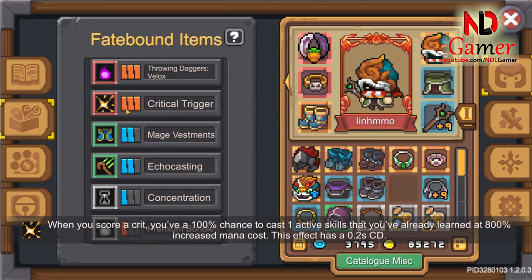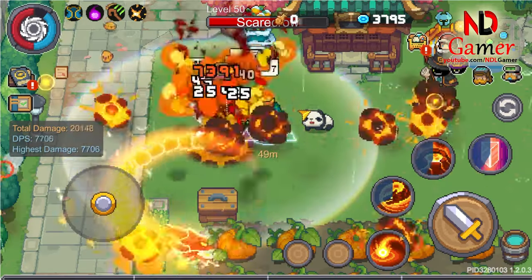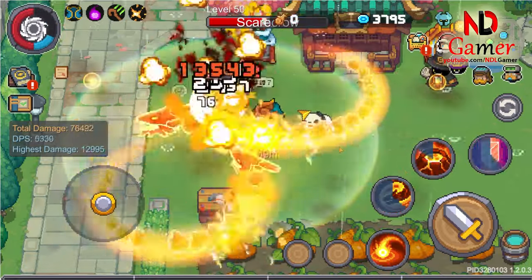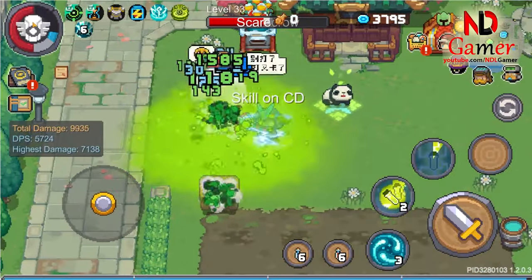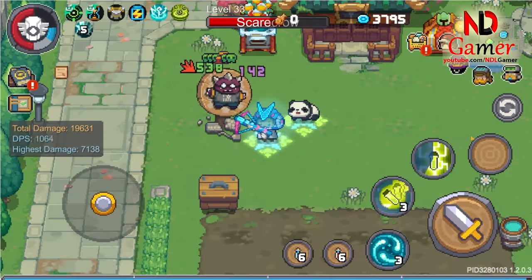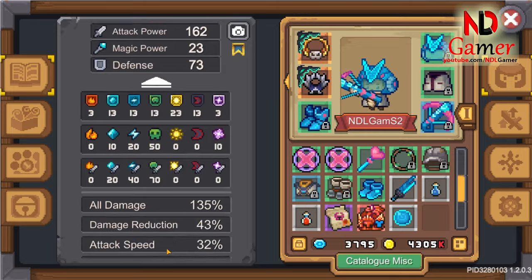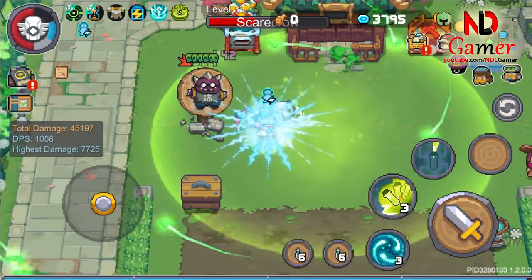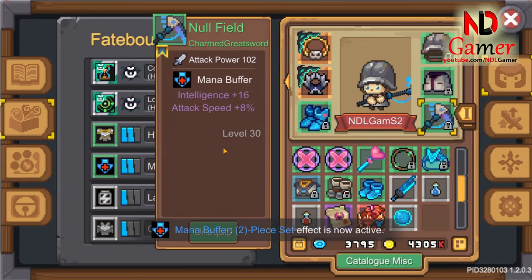Do you remember the red easter necklace? It also fits this fate bound. However, from what I've observed, this fate bound is most effective in the early stages of the game, because as players progress, they don't tend to deplete their energy reserves as quickly, making it less powerful. It might be more suitable for some classes purchased with in-game USD. However, if you combine it with the fate bound Mana Buffer, it becomes more viable.